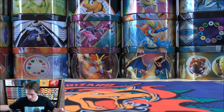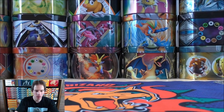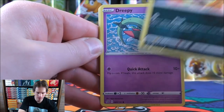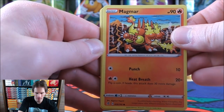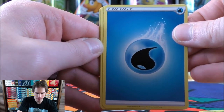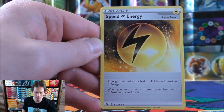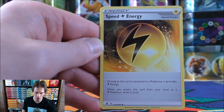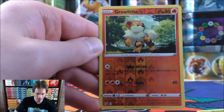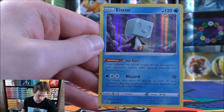Can we end tin number two with a bang? Final pack here. Starts with Volcanion, then Dreepy, Magmar, Galarian Yamask, Surskit, Water energy, Pelipper, Speed Lightning Energy — a great card, when you attach it from your hand to a Lightning Pokemon you draw two cards — Metapod, Reverse Holo of a Growlithe, and the final card would be an Eiscue. So a Rare Holo to end it.